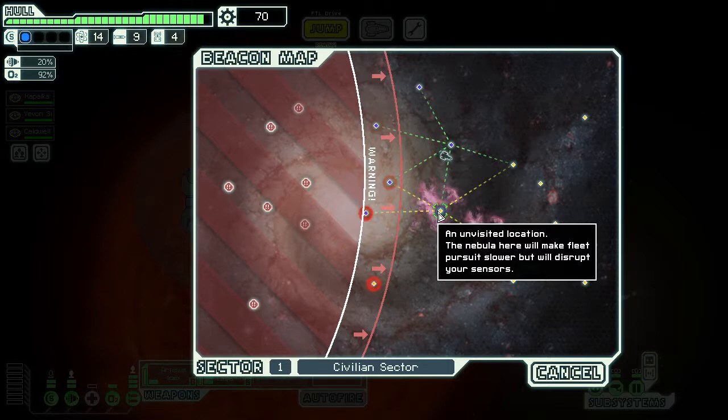Jumping into nebulas slows down rebel pursuit but also disrupts our own sensors. I like nebulas because if we jump through a lot of them, we get more jumps, and therefore more scrap, more resources, and more encounters to deal with before the end of the game.